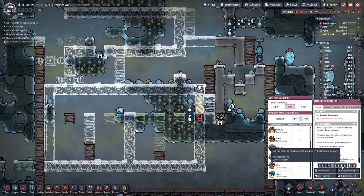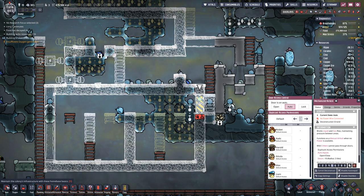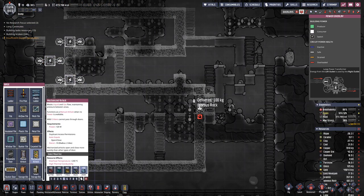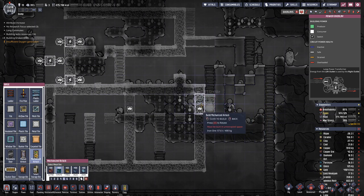I just built this door out of steel. No, that will not do. We do not need a steel door here — a normal door made out of iron will do.